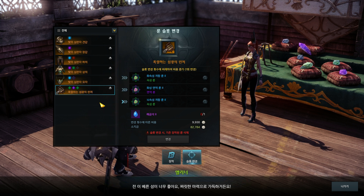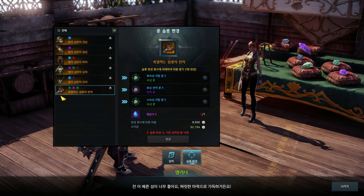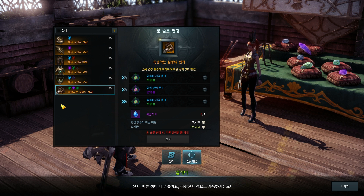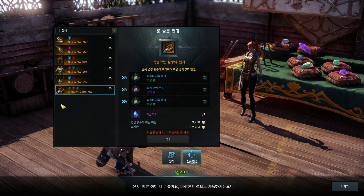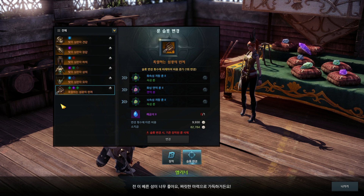You'll change the runes in the green and purple slots depending on the current guardian you fight. For example, I'm currently at Flame Fox Yoho — a fire guardian — so I need 60 fire resistance and 100 immunity to burn. Once I move to the next guardian, Ros Gaia, I'd switch burn resistance runes to movement speed reduction resistance and fire resistance runes to water element resistance runes. Nakrashena needs thunder resistance and paralyze immunity, and the last guardian needs earth element resistance and earthquake immunity.